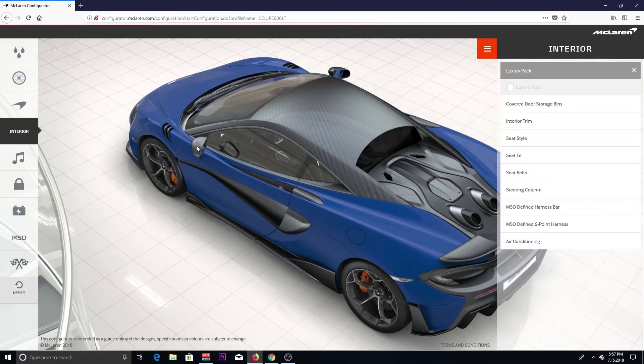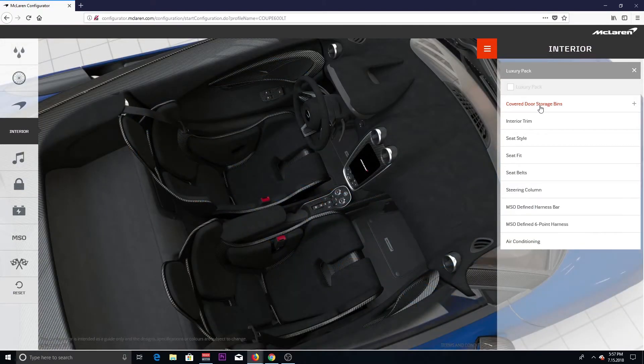Alright, here's the interior. These are the McLaren Senna seats that you get with the Club Sport or Club Sport Pro package. You definitely want that. Now here's where it gets tricky on the interior — you can make some mistakes, and you don't want to make mistakes, because when you make mistakes you lose and create the wrong looking car.